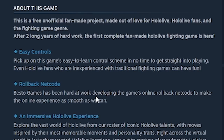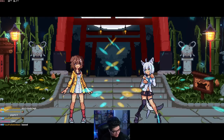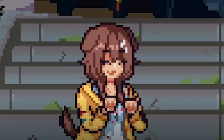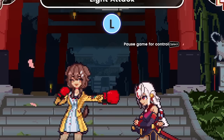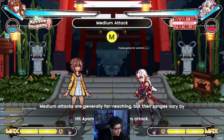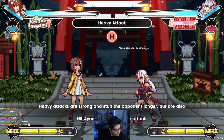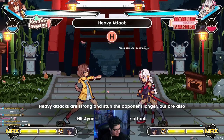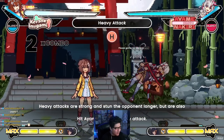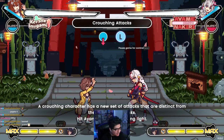Does Idol Showdown have online and rollback netcode? This game's a goat. Let's play tutorial — basic movement. Walk forward, walk backwards, jump, down — very nice. Running and back dash, basically completed. Light attacks are the quickest but have low range. Medium attacks are generally for far-reaching but their ranges vary by character. Heavy attacks are strong and stun the opponent longer but are slower. Wait, that's a grab? My buttons were wrong for this game.